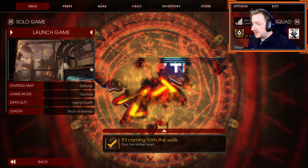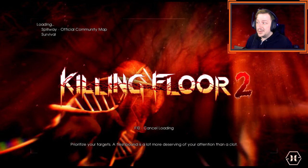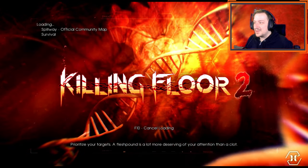For this I will be playing four rounds Hell on Earth on Spillway. Four rounds just because it's convenient, and Spillway because it is probably one of the easiest maps to beat, which is a good thing for Commando because we're going to need some help with this.